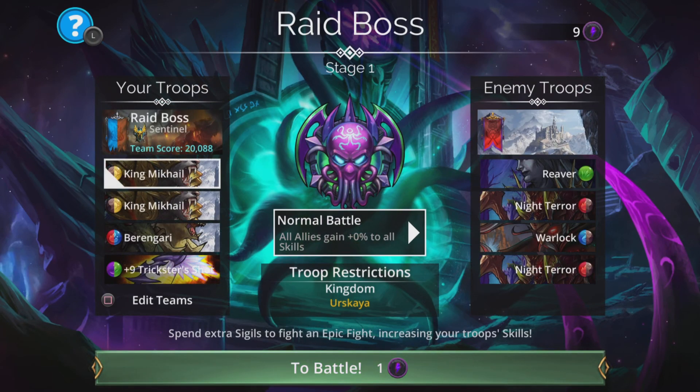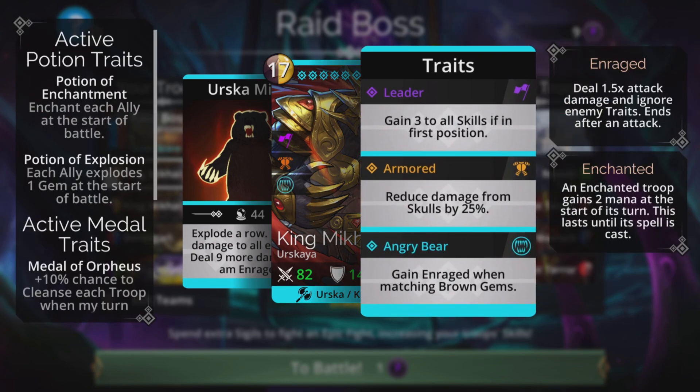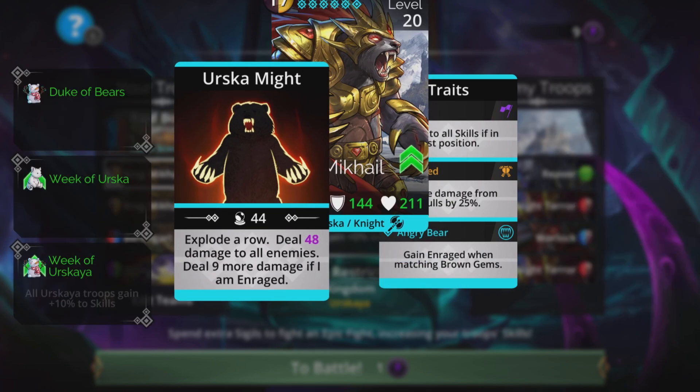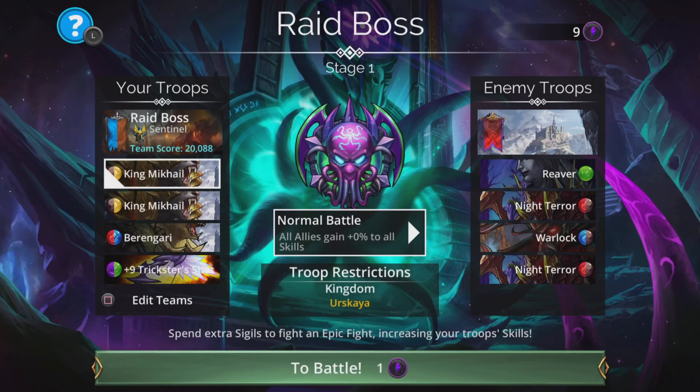The team I've got right now is two times King Mikhail, Berengari, and Trickster's Shot. This team kind of picks itself in a way. King Mikhail — as I covered in my class trial video — is a really cool troop. He gets enraged when you match brown, which you do to charge him up. He explodes a row, dealing damage to all enemies, and deals nine more damage if he's enraged. He gets enraged really easily just by collecting brown, so we have two of them.